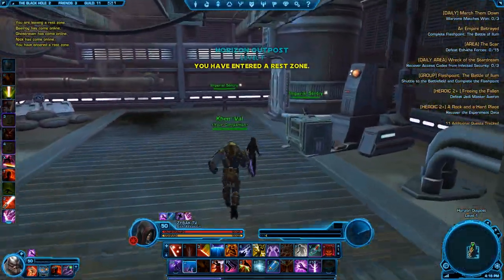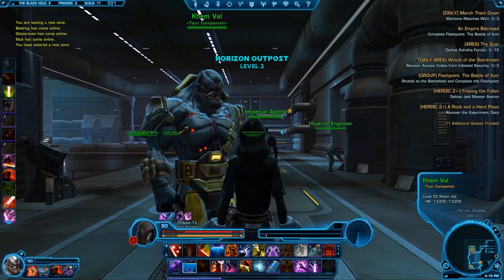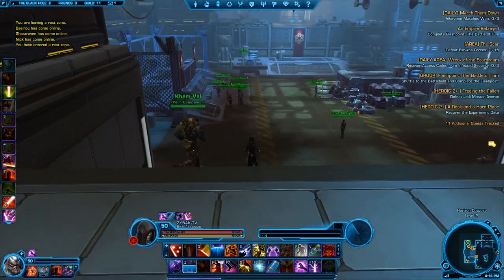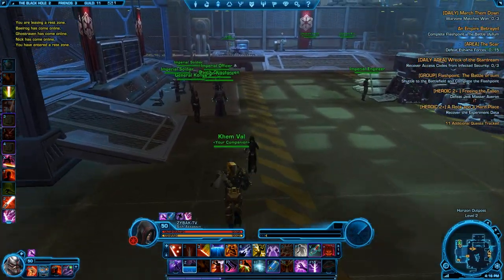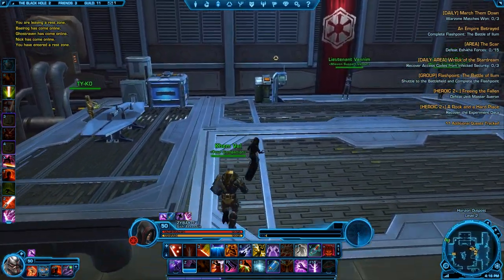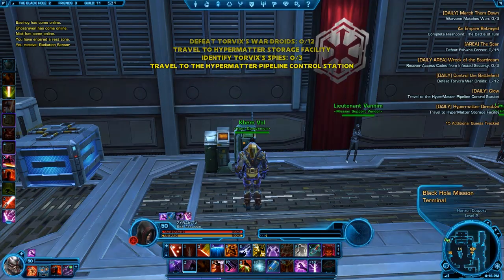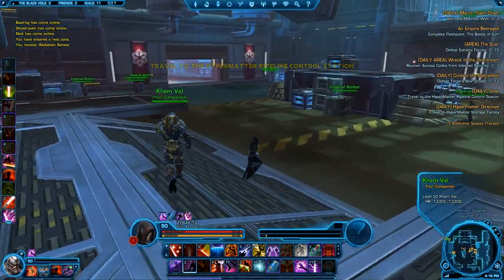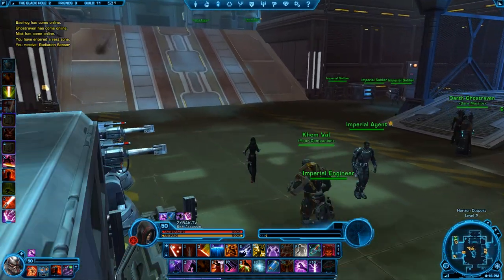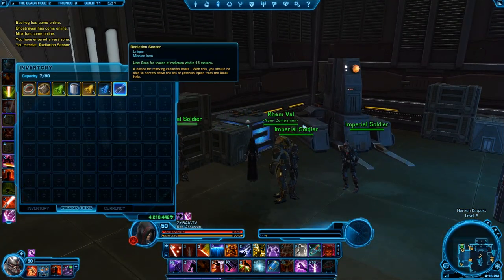Take the elevator up and there's a mission terminal box with about four or five dailies, and there's also a group of people to the left with group quests. I'm not messing with the group quests because they take a long time and don't give that much reward in my opinion. But there's actually a little bit of incentive to do the group quests because there's a weekly quest — you do all the dailies and that counts as your weekly and you get more rewards. So you want to do the group quests at least once a week.